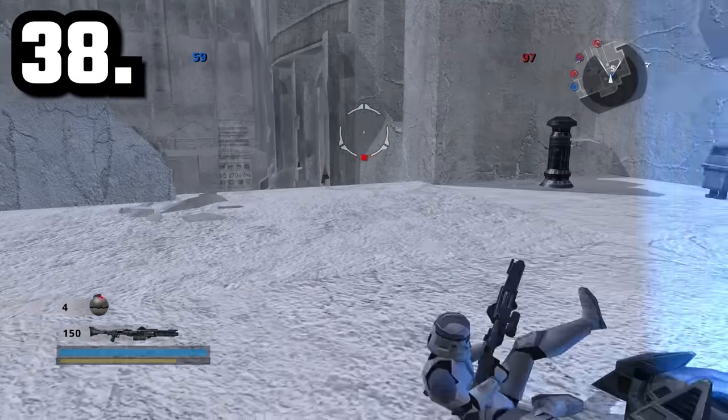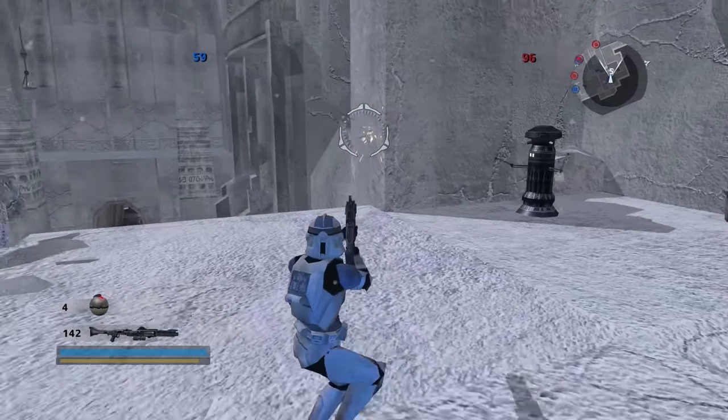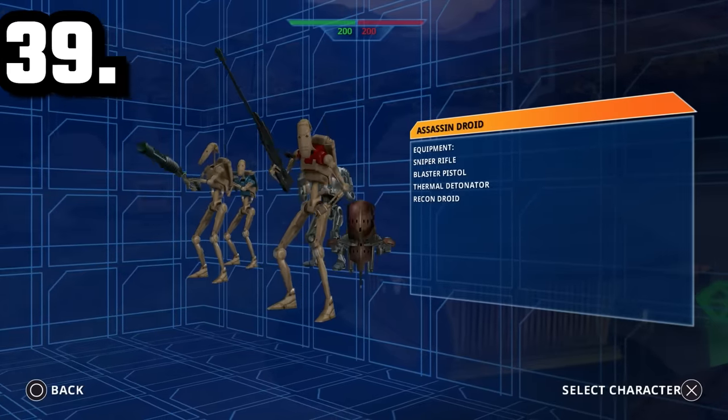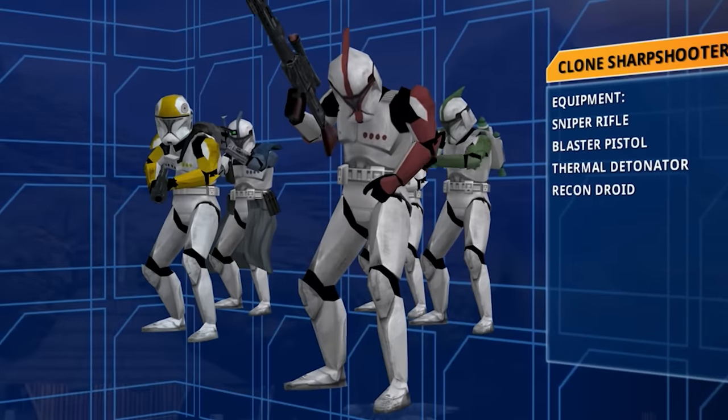Battlefront 2 makes reloading easy, because you can actually jump and roll while reloading your weapon. Classes share the same colors in the prequel factions in Battlefront 1 — blue for heavy, and red for snipers.